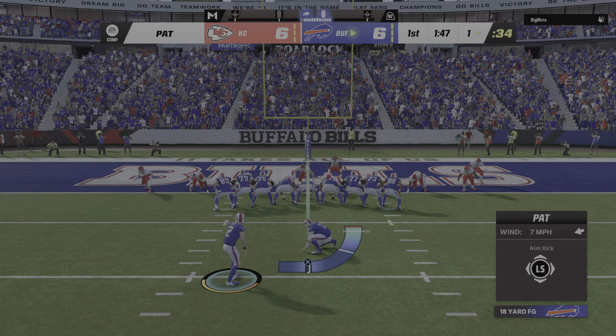Mahomes now to throw — oh, that's into a sea of bodies, and it's intercepted. And now nothing but green ahead of him — he's at the 40, the 20 — and they will finally run him down, but not until he brings this one all the way back down inside the 10-yard line. Suddenly it's first and goal after the interception — a quick change in the situation here.